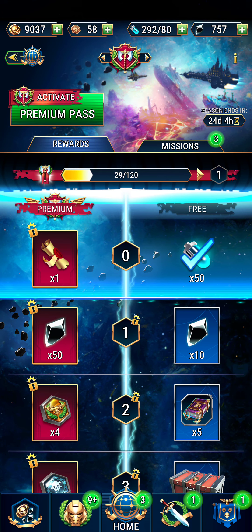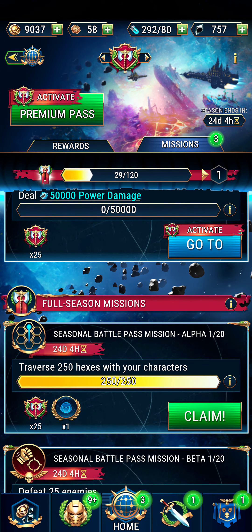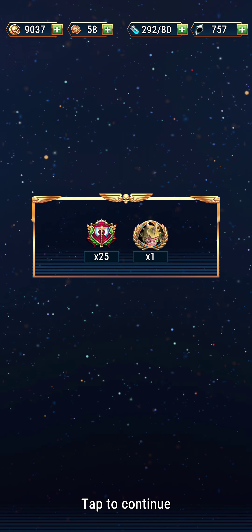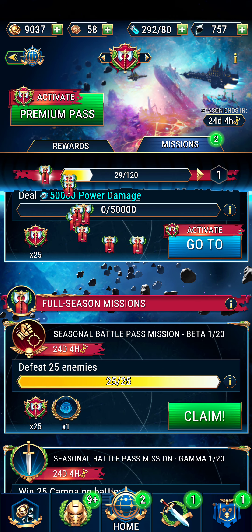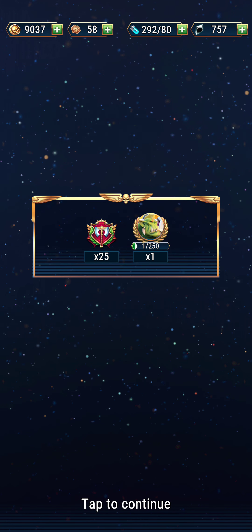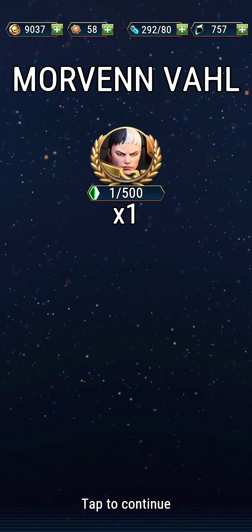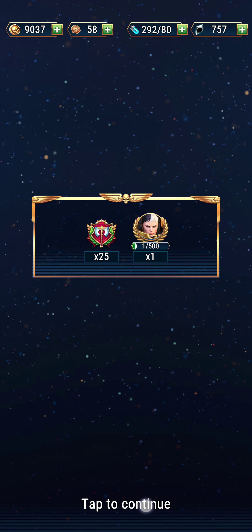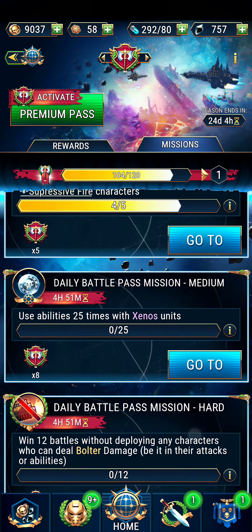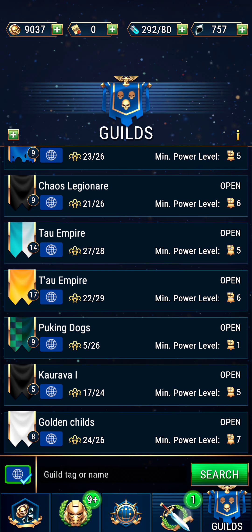Battle pass. Missions — climb here, battle pass points. Maladus — is he chaos? Seasonal battle pass. Another orc — we got an orc earlier. Battle pass points. There's a new character — she looks human. It always gives me something here, but I think it's just reminding me that I need to join a guild.